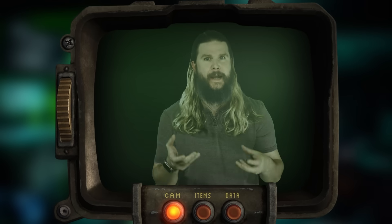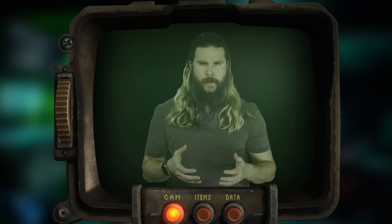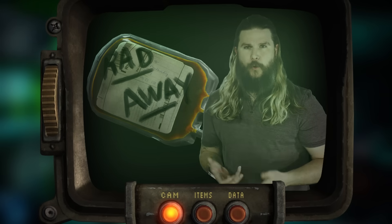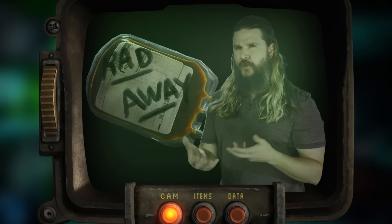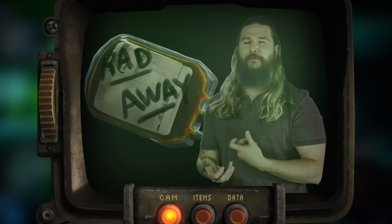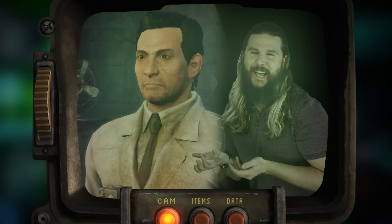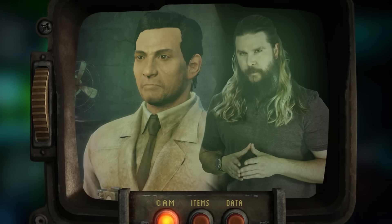So-called Rad-Away is an item present in every single Fallout game and represents one of the only ways to remove accumulated radiation damage from your character — or poor Lucy here. Typically it's seen as an IV bag or a syringe, so we can presume it has something to do with intravenous injection. Maybe you get it done by this doctor who definitely doesn't have bodies in his basement.